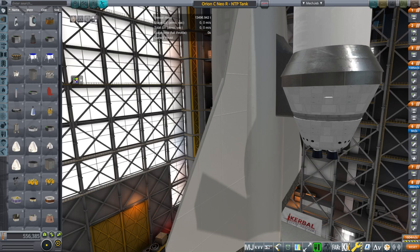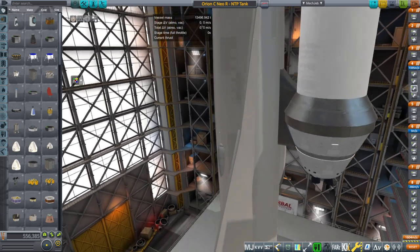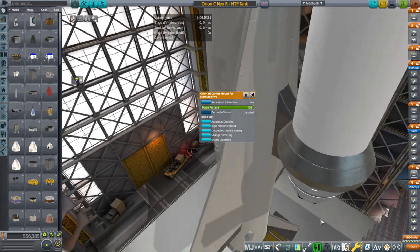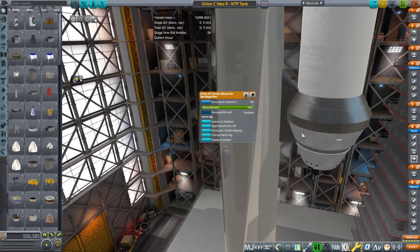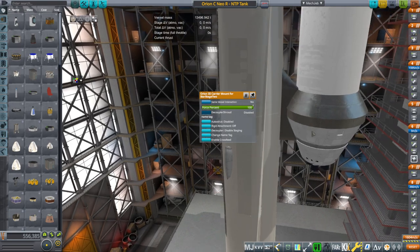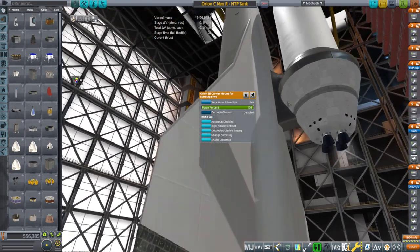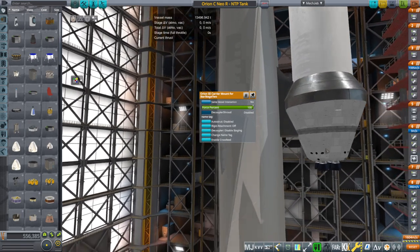Hello everyone, and welcome back to Realism Overhaul Sandbox in Global Space World 1.8.1. I have made some new parts for the Orion carrier plane, and we need to test them out. First of all, there is this carrier mount for the Star Stage 2, which is this stage up here, and we need to make sure that that decouples off properly. You can see it's sort of form-fitted, which is a little bit bad because that means it can't really deal with other payloads unless they're shaped the same way, but at least it looks better than the stock decoupler for this particular payload.